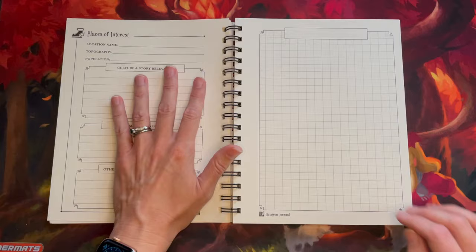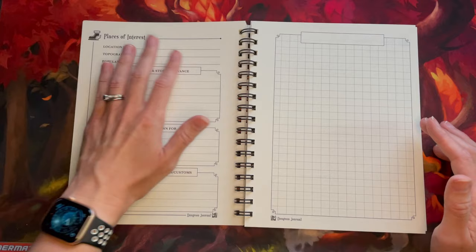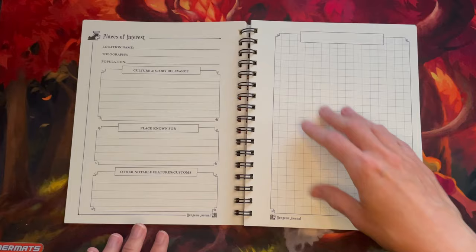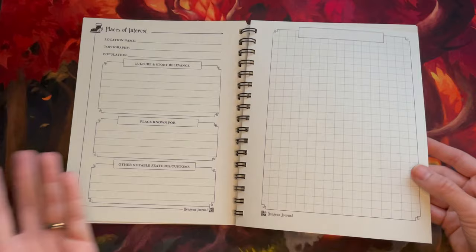Then we start going into our places of interest. This allows you to flesh out different cities and towns, dungeons, and places like that — the name, where the place is, the topography, population, culture and story relevance, what they're known for, other notable features, and a grid map so you can draw it out. We've got five places of interest, which for a 10 to 12-week campaign is more than enough.